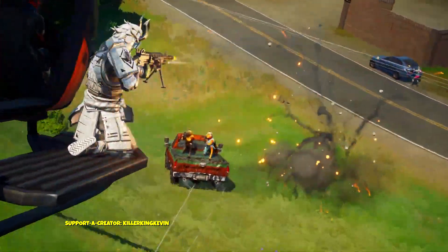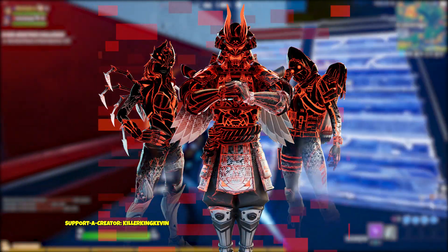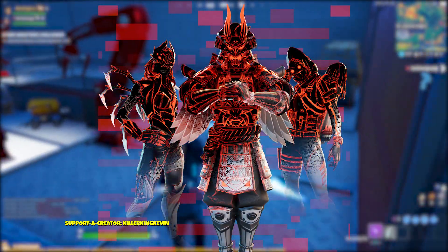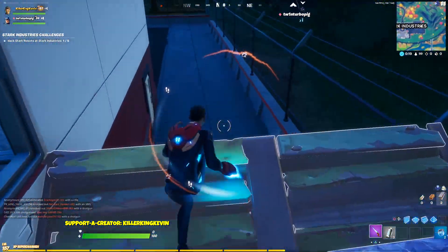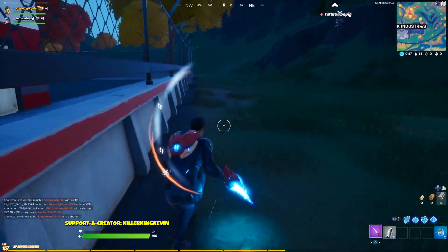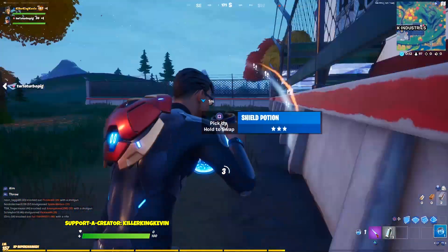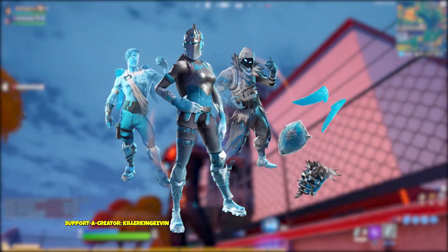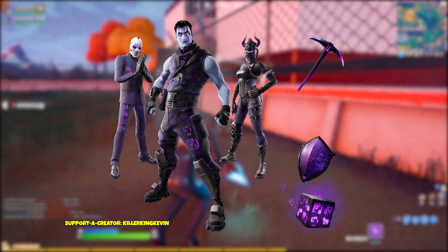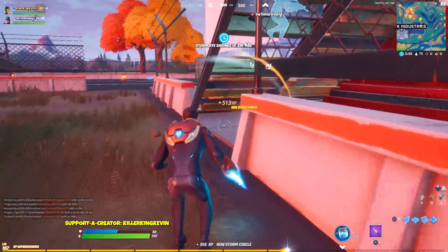Hey everyone, it's killerkingkevin and in this video we're gonna take a look at the new Corrupted Legends bundle because it is a pretty cool bundle and I guess you could call it a new type of bundle. Whenever Fortnite releases a bundle, they like to take features from previous skins and just make the whole bundle on that type of skin, basically reskinning an outfit to make it look different. So for example we've got the Frozen Legends bundle, the Lava Legends bundle, Dark Reflections bundle and so on — basically the same skins we've had in the past but looking completely different.